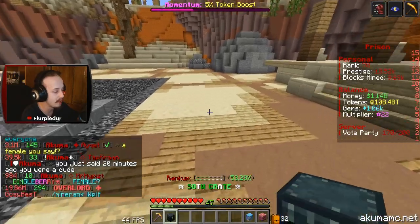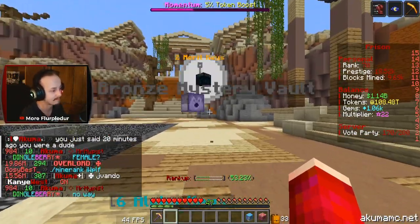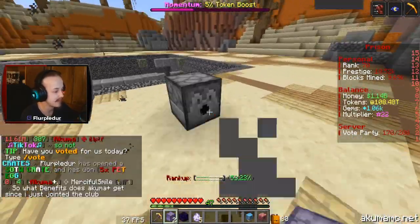Let's go ahead and open our third start of the world crate. We get a bunch of keys and stuff, merit crates, and five pet eggs — wow!